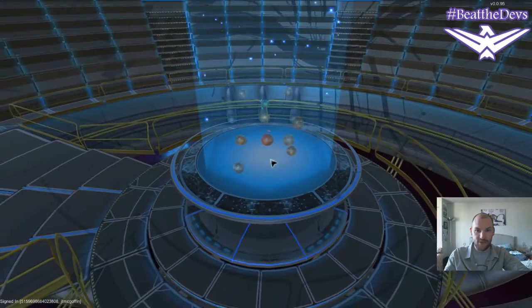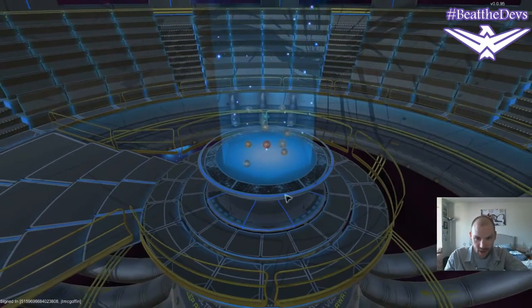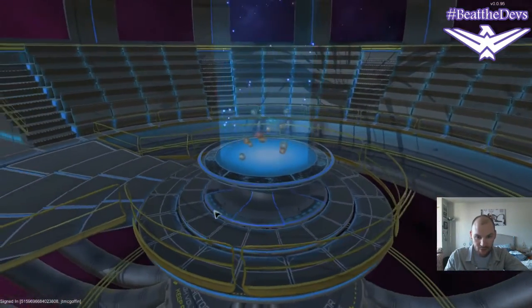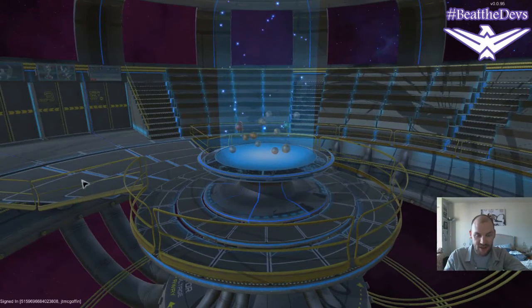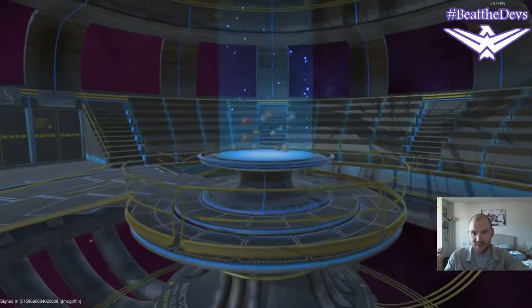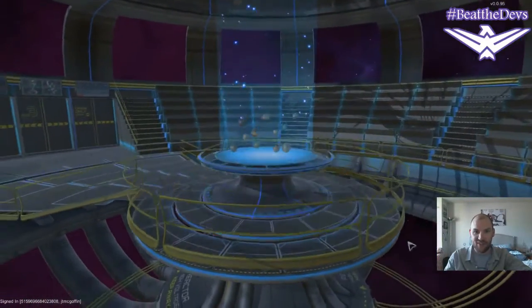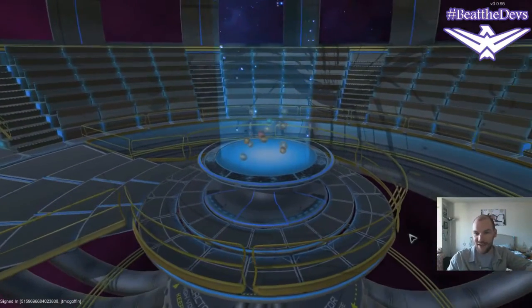We can zoom out a little bit to the chambers room itself. You can see this platform in the middle is where you and your opponents will be — the stand-in for the people actually playing the game. We've got some great windows up here in the background and beneath where you can see there are space scapes, and even ships flying by — that might be a council of hex at any point in time.